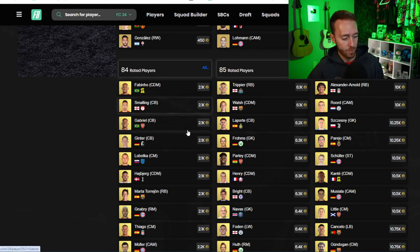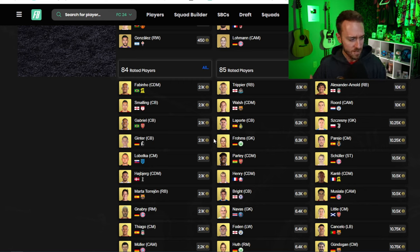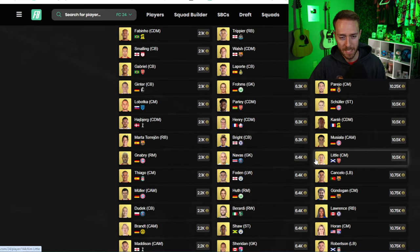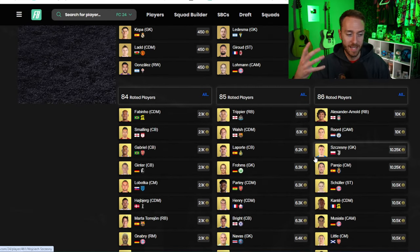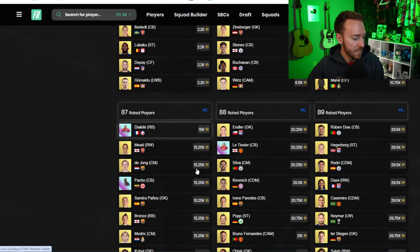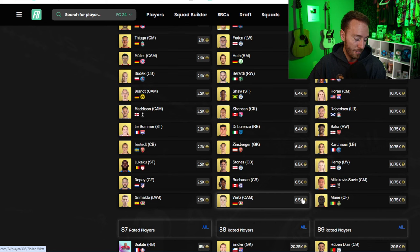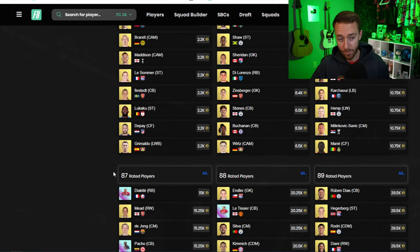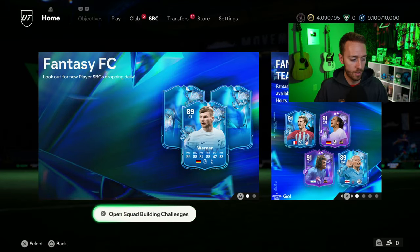Icon player picks have so much more demand and hype than a hero player pick does this year. I wouldn't even invest heavily for the hero player pick — I'd more so try to invest in 84s because they're lower compared to everything else. If we're getting more player SBCs later this week those could go up in price depending on what they require. 84s look lower to me; 86s and 87s are already really expensive. Maybe 85s would be the place to risk it.